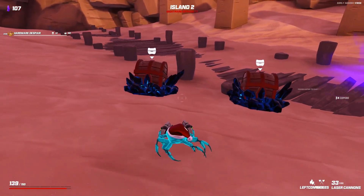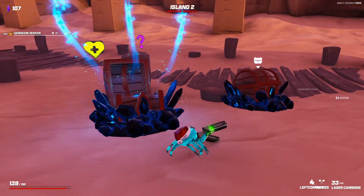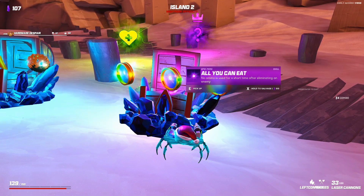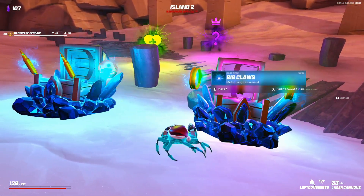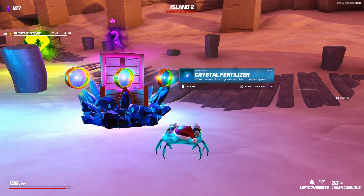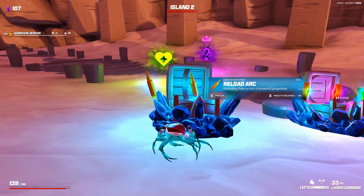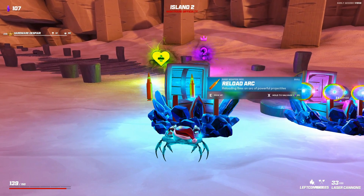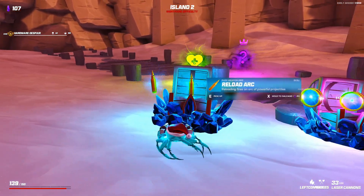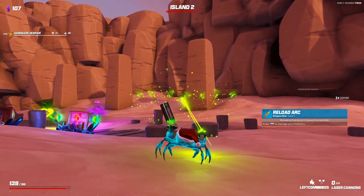Island number two was pretty easy. I did take a hit there, so you can see in the bottom left my health is at 139 out of 150. We got an epic here - all you can eat, no ammo used for a short time after eliminating an enemy. Big claw melee range increased. Crystal fertilizer - more destructible crystals and health rocks spawn, that might be new. Bigger boom, that's a good one. Reload arc - reloading fires an arc of projectiles. I'm gonna go with reload arc.